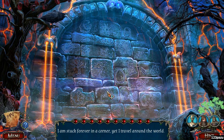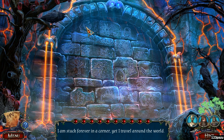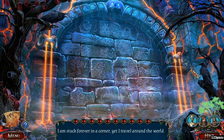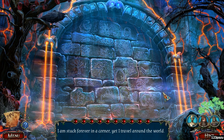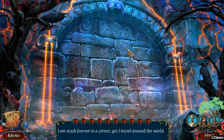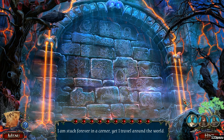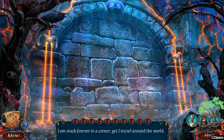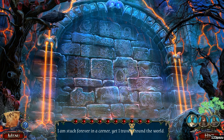Who's giving me riddles? I am stuck forever in a corner, yet I travel around the world. Stuck in the corner — the moon? You travel around the world — the moon, not the moon. Stuck forever in a corner... travel around the world. Clouds, moon, mountain, the sun? Stars, stars. Stuck forever in a corner — the picture frame.